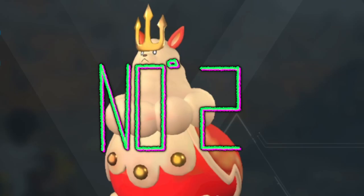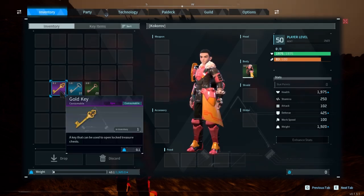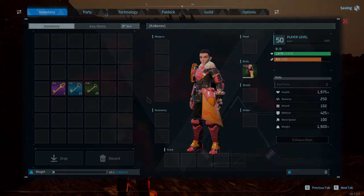Number 2: Chest key microtransaction. With this microtransaction, you will get 1 gold key, 10 silver keys, and 20 bronze keys. That's amazing! This microtransaction can cost 7 bucks and 50 cents.